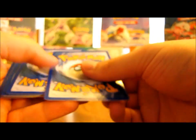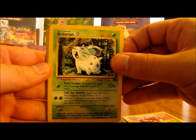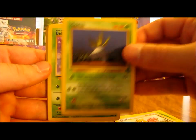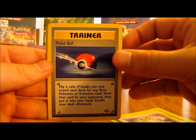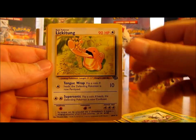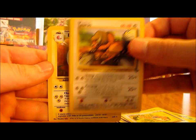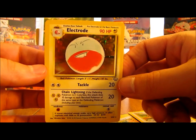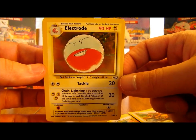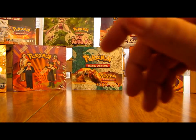But if I do get duplicates, I hope I get the holo version. So we have Eevee, Nidoran, Spearow, Oddish, Bellsprout, Meowth, Pokeball Trainer, Butterfree, Lickitung, Tauros, and then the rare - a nice Electrode holo! That's probably my third favorite holo from the set: Jolteon, Snorlax, and Electrode. There's a nice holographic card right there.